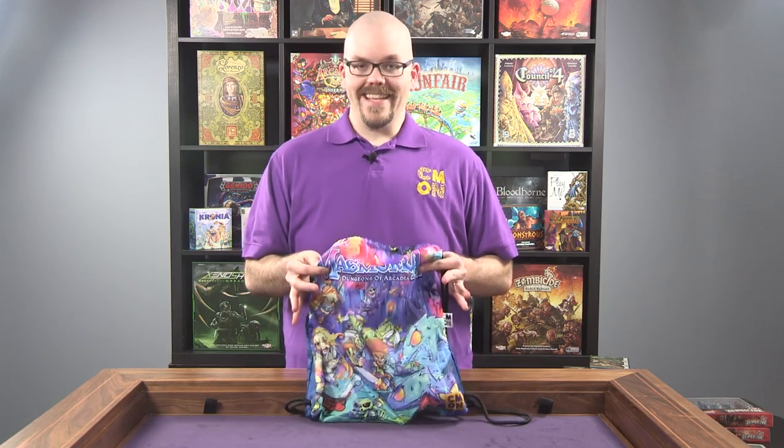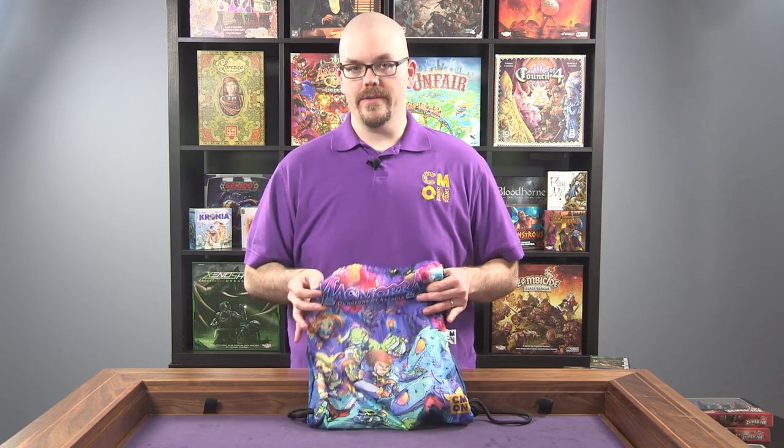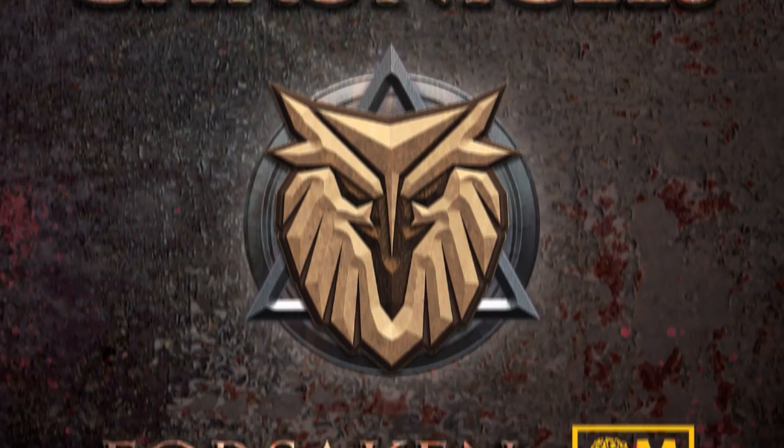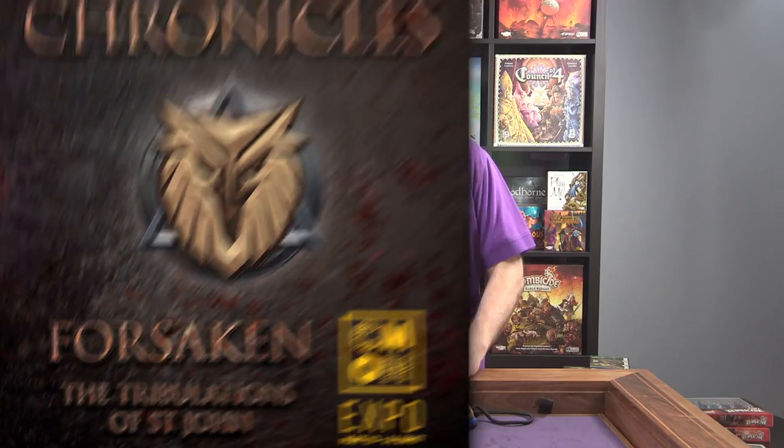Before the last item, there are a couple of things still being printed that will be fresh off the presses at CMON Expo. The first is a new Dark Age mini campaign book featuring several scenarios taking place before St. John returned to New Ashkelon. This will be the first time it's available to Dark Age players, and we're really excited for you guys to have that.